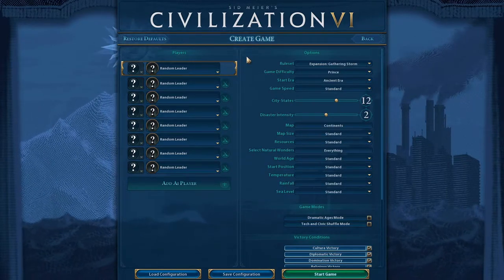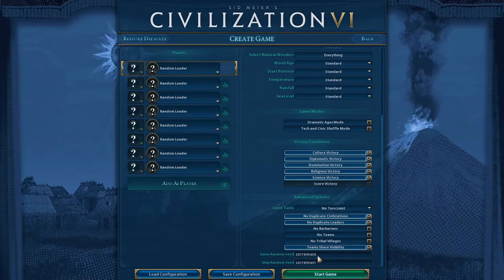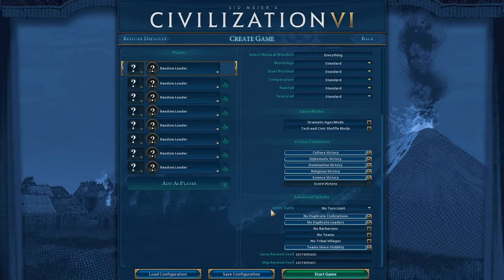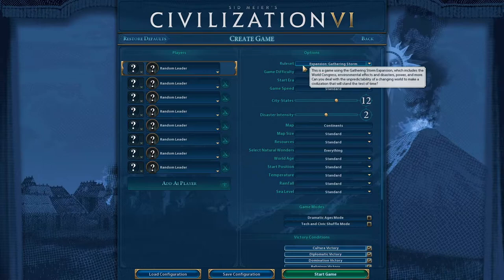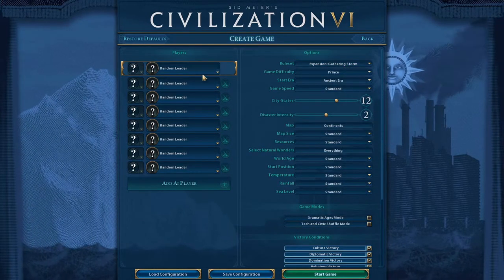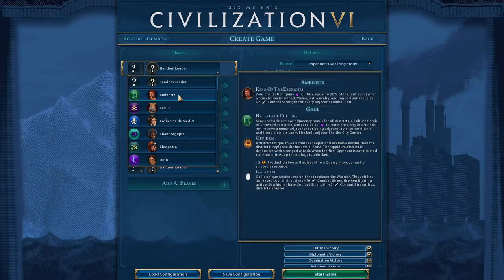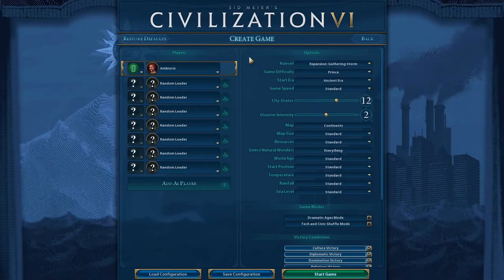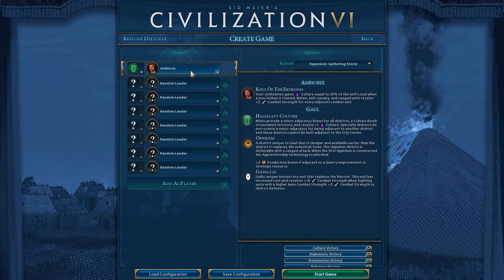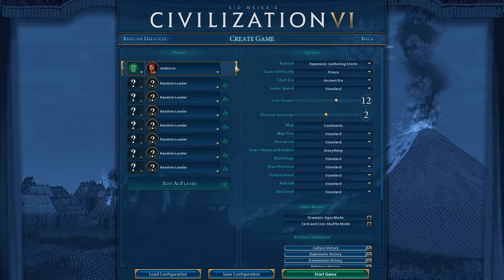But enough said, let us go on with creating the game. I have everything set up here. Here are the seeds if you wish to make the world like this. Barbarians are on, Disasters are on, and we are running with the Gathering Storm ruleset. I have a couple of DLCs — not all of them, but I have a few. One of my favorite civs is the Gauls — I absolutely love this civilization. I have Gathering Storm, Rise and Fall, and the DLC that adds the Gaul.